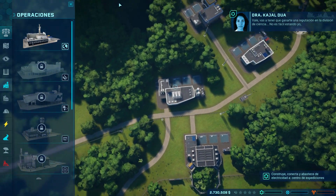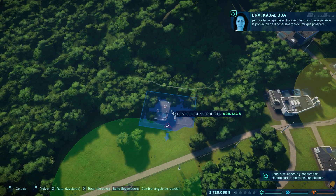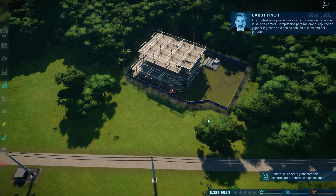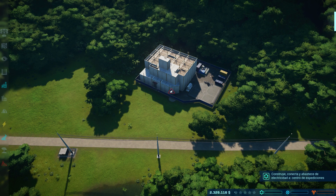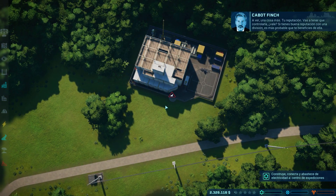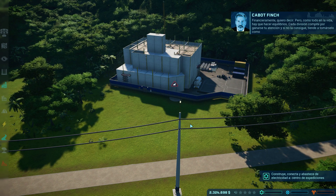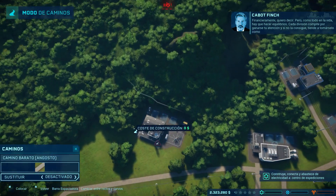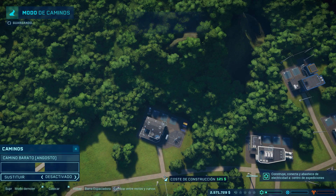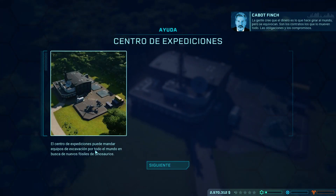Primero vamos a ver dónde lo podríamos montar. Aquí, por ejemplo, lo podríamos montar. Pues montamos el centro de expediciones. Con esto vamos a conseguir enviar, como su propio nombre indica, expediciones a lo largo del mundo para realizar excavaciones y obtener nuevos fósiles de dinosaurio que nos permitan ir obteniendo genoma e ir creando nuevos dinosaurios. Sin ese edificio no podríamos fabricar más dinosaurios. Camino no conectado; vamos a conectar el camino de aquí a aquí. Nos han dado 250.000.